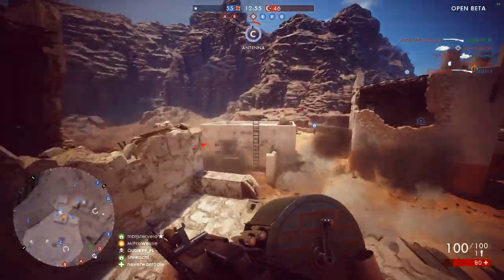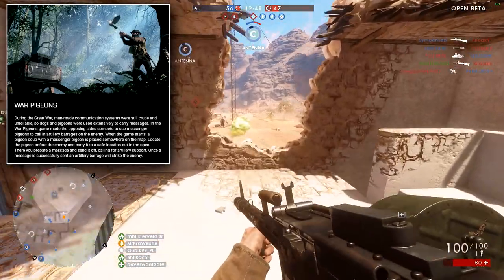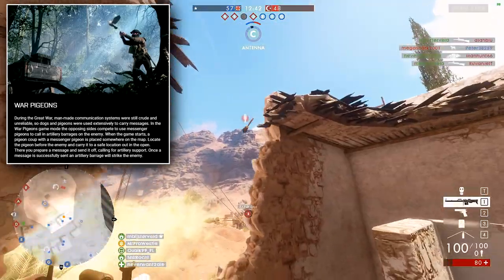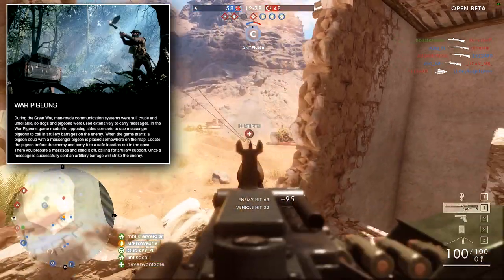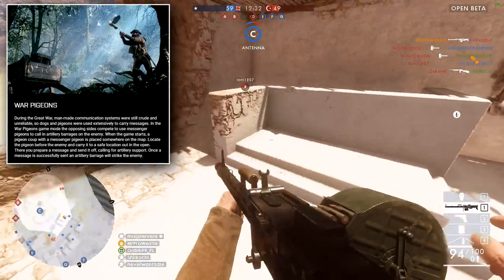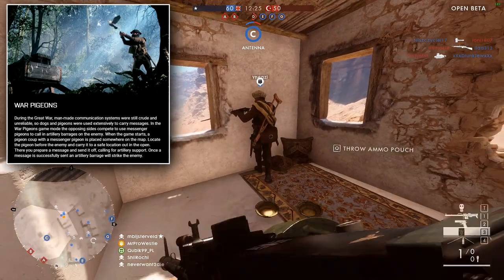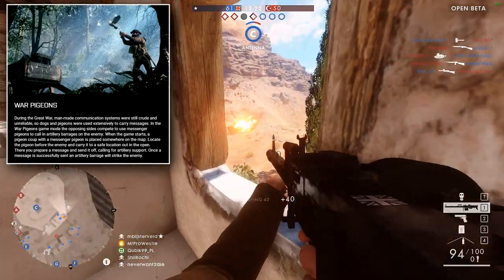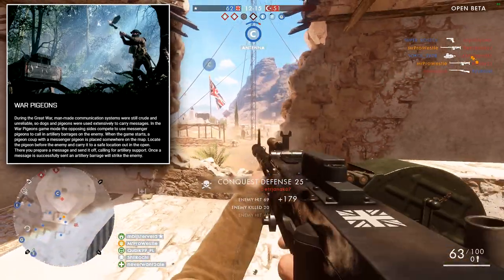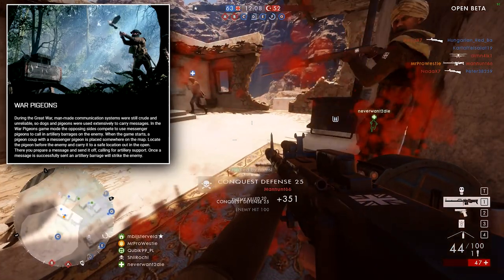Here's the description for War Pigeons taken from the Battlefield 1 website. During the Great War, man-made communication systems were still crude and unreliable, so dogs and pigeons were used extensively to carry messages. In the War Pigeons game mode, the opposing sides compete to use messenger pigeons to call in artillery barrages on the enemy. When the game starts, a pigeon coop is placed somewhere on the map. Locate the pigeon before the enemy, carry it to a safe location out in the open, prepare a message and send it off, calling for artillery support. Once a message is successfully sent, an artillery barrage will strike the enemy.